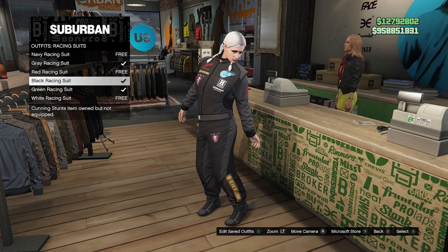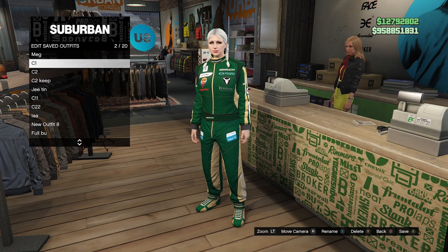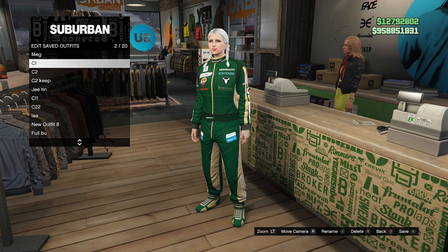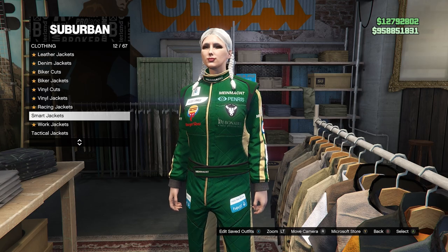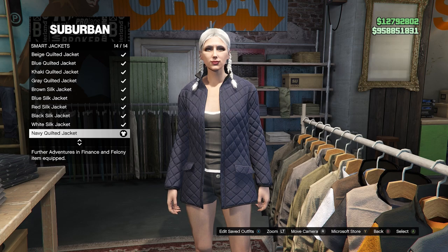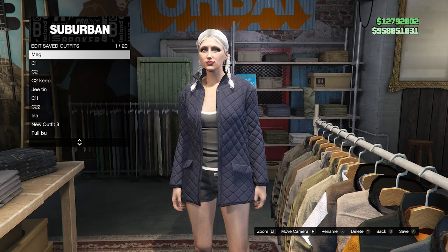Go to racing suits, purchase one of those and save it as your C2. Now we're going to do the merch. Go to smart jacket, go to number 14, purchase the navy jacket, and save this as your merch.